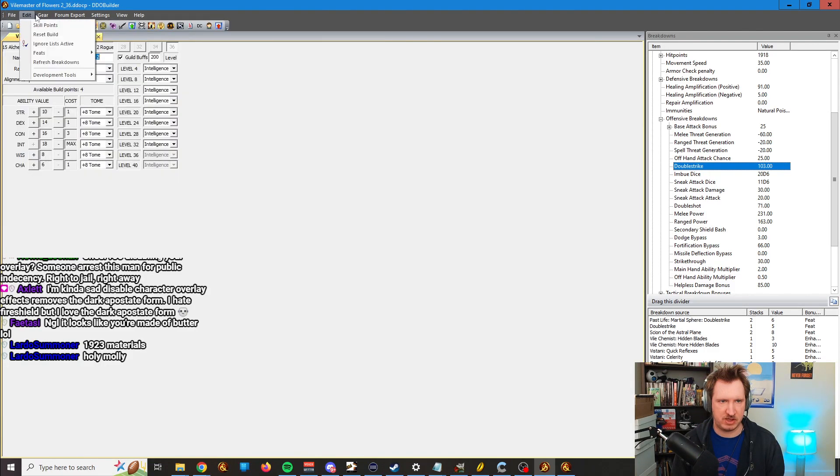So if you go into the build, you can either file, edit, gear, what have you. So you can import, you can edit things.